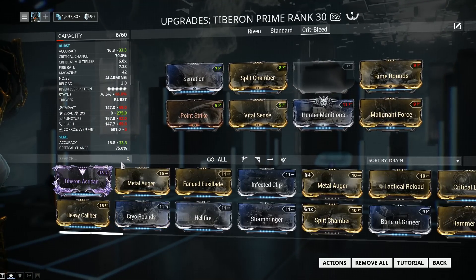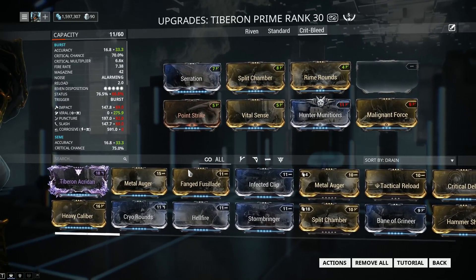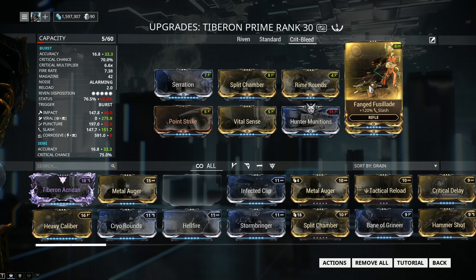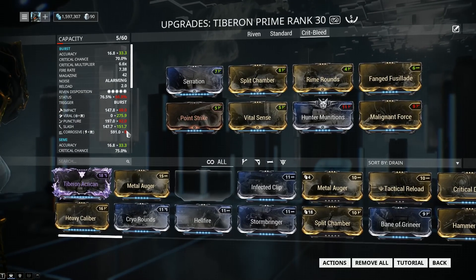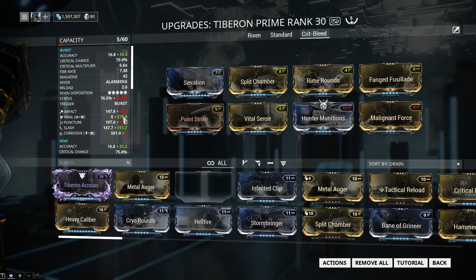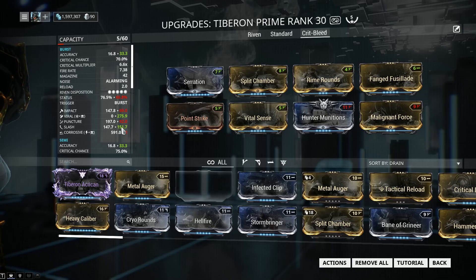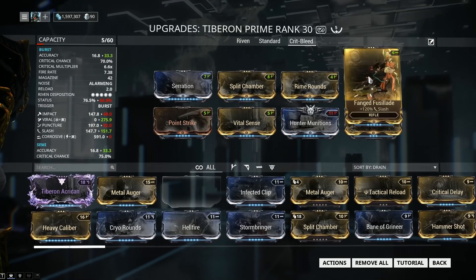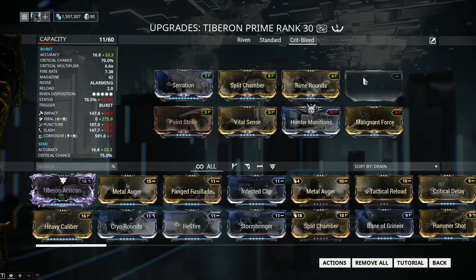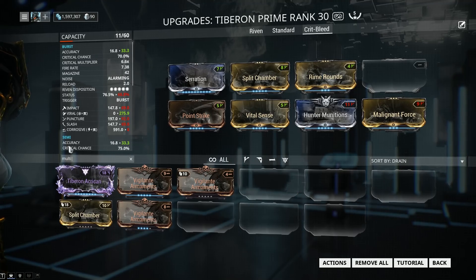For the final mod, we can go for a bit of extra multi-shot. We have a few options here. Fang Fusillade is another great mod for this build — if I equip Fang Fusillade, which will increase my slash by 120%, my slash now becomes the highest value on the weapon outside of viral. You can get rid of viral completely and then your slash will be tops — more and bigger slashes applied to the target. However, in testing this did not prove the most efficient for a standard viral build. What you want to go for is a bit more multi-shot.